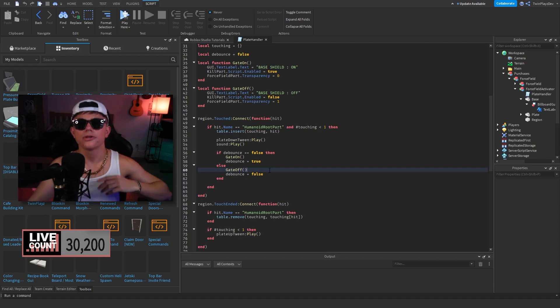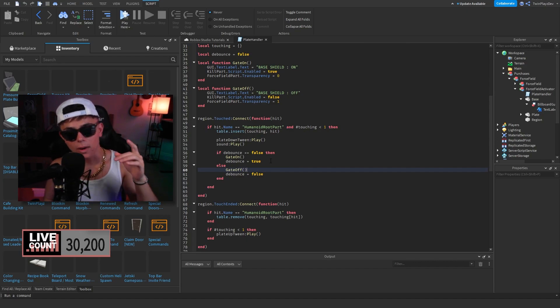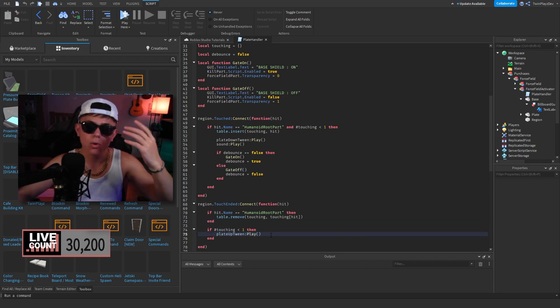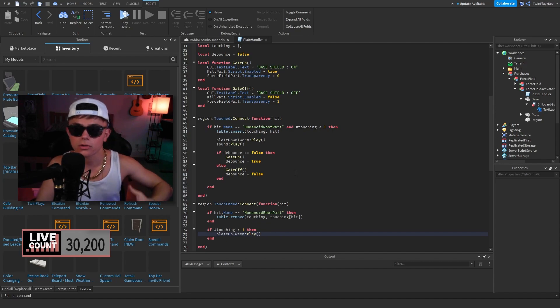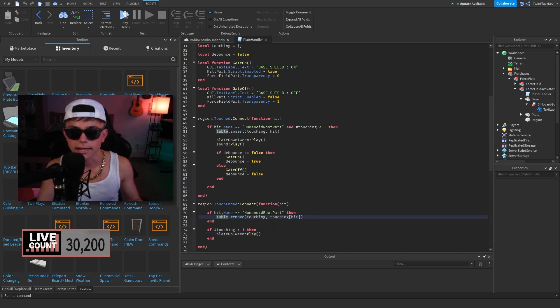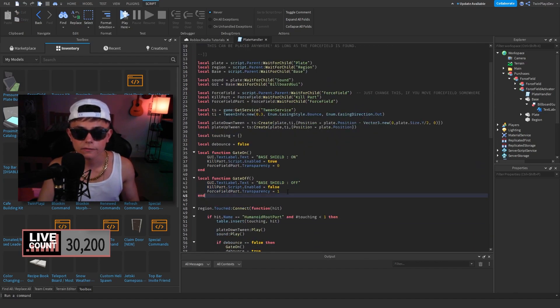If debounce is true, call gate off and set debounce to false — so we're just reversing it on and off. You could also do 'debounce = not debounce' to simplify it. For touch ended, when they get off the part we basically tween the plate back up — that's part of the pressure plate video you can watch separately. We do a table remove just to make sure they're not still in it.